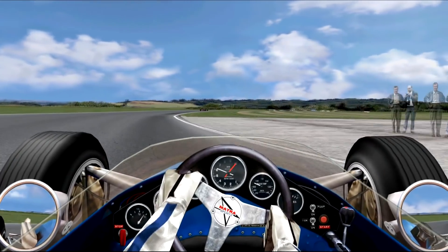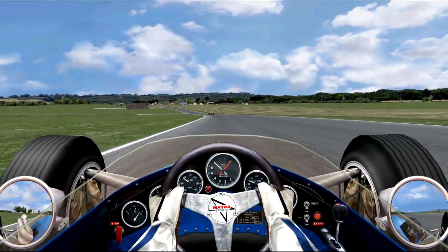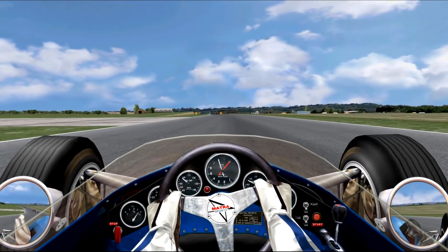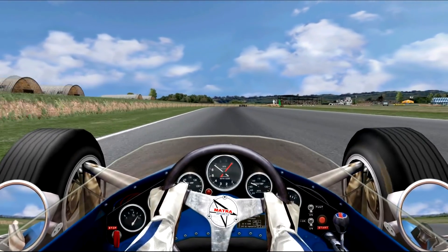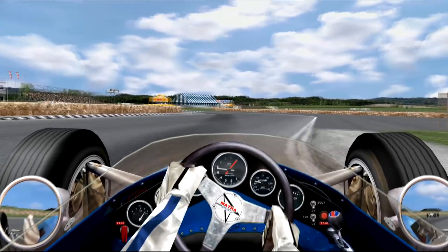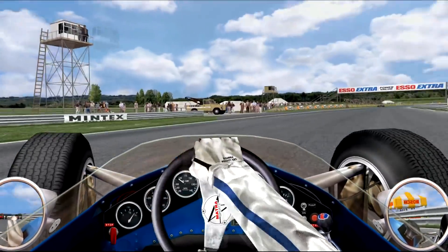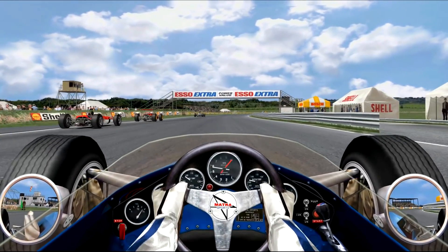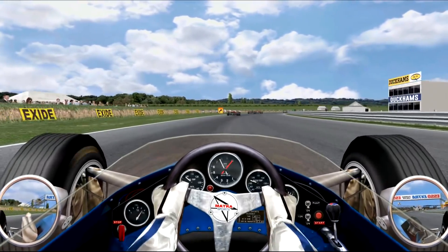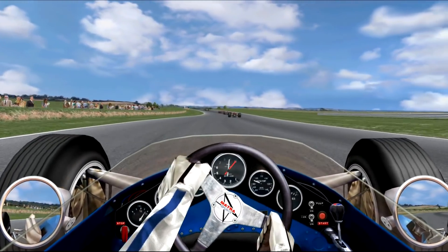Take it through Church then, just hopping and really running it wide — that marshal post on the outside is very easy to run wide into. Down to third gear, maybe braking a little earlier than I need to now that the tires are up to temperature, but trying to get a good acceleration going. Spinning the car out, losing a ton of positions. Able to pick it back up quickly as I think we're now on the final lap — throwing away the potential podium there.